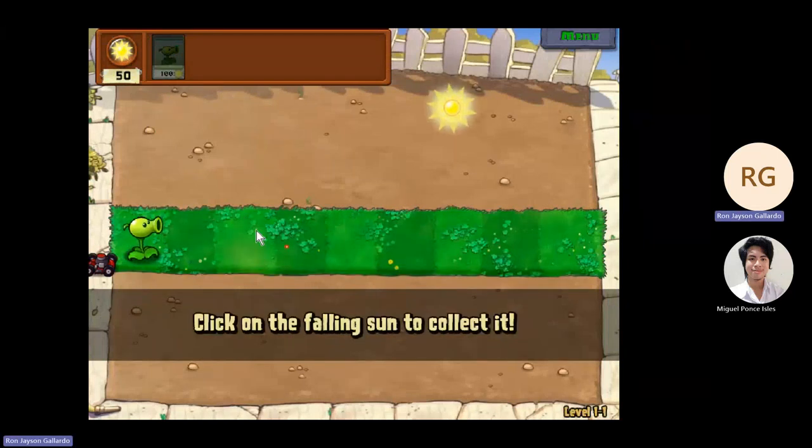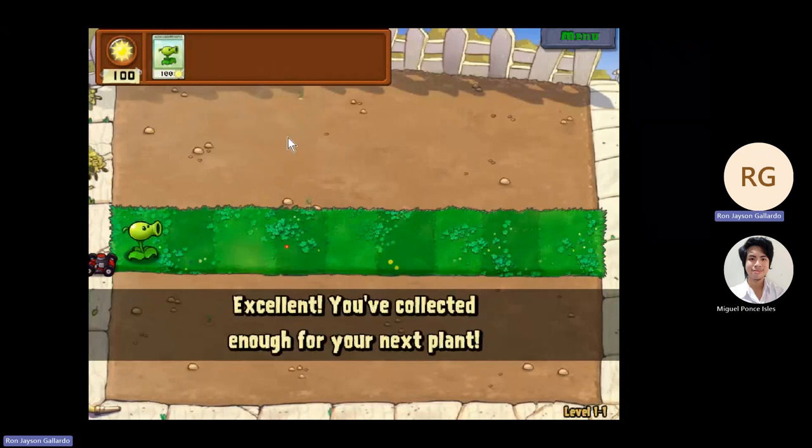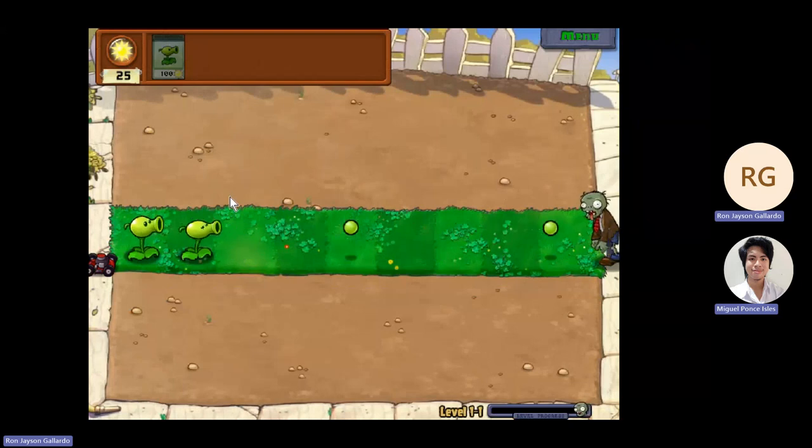Now, based on the game's efficiency, efficiency in Plants vs Zombies is evident through streamlined interactions, allowing players to deploy plants efficiently to counter incoming zombies.